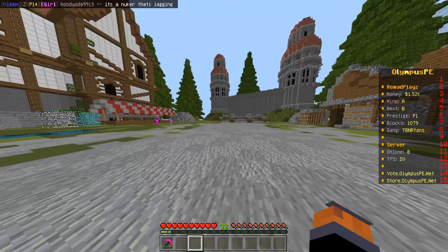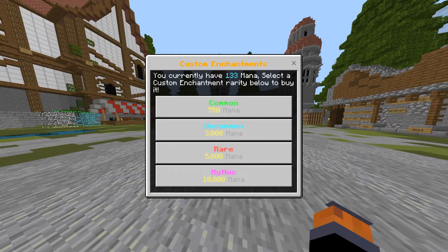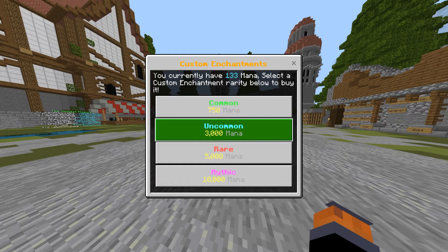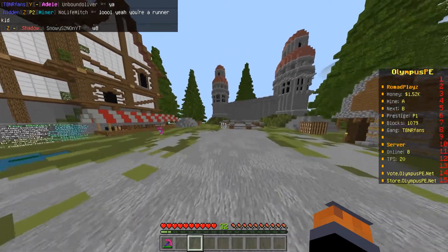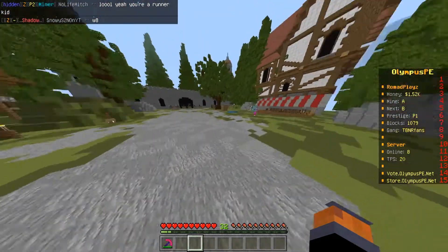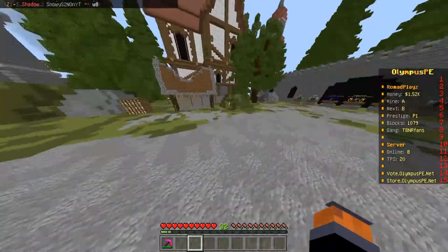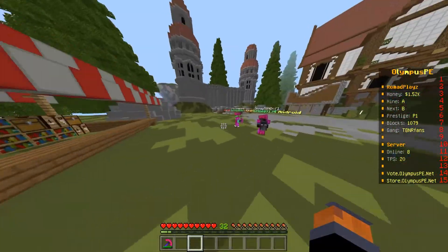The way you get custom enchants is /ce shop, and you have to buy them with mana that you earn from mining. You literally have to mine to get custom enchants — you don't see that on many servers. A lot of servers let you buy with XP, but here you buy with mana, which makes the economy more balanced.